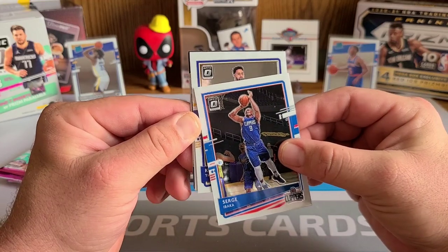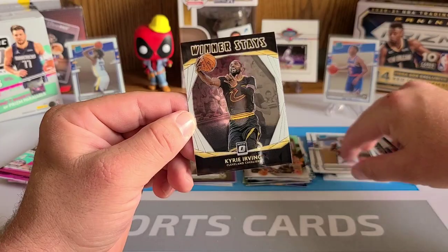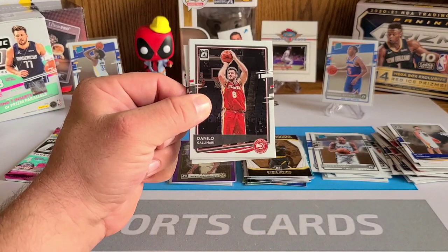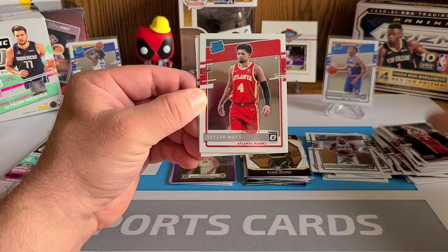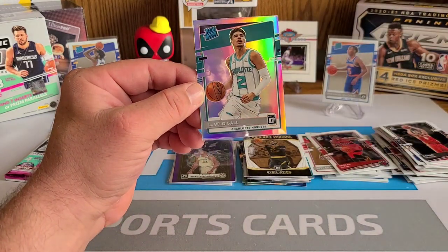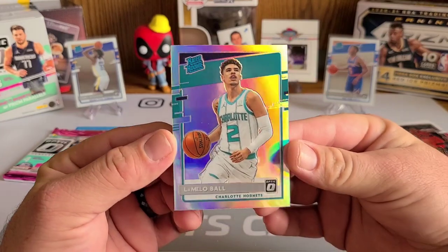We got Serge Ibaka, Klay Thompson — our rated rookie this time is Devin Vassell, and our Winner Stays insert is a Kyrie Irving. What about this guy — is he retiring or what? I heard he's crying again; not a fan. We got a Danilo Gallinari, our rated rookie is Skylar Mays, and then we've got a Pascal Siakam. Can we get a colored rated rookie? We did — oh no way, what?!